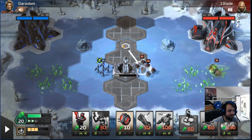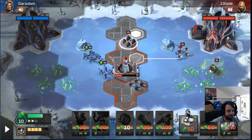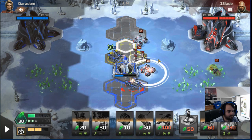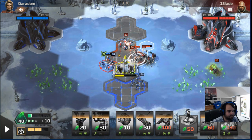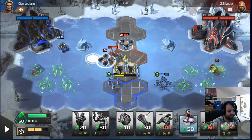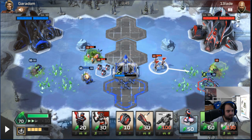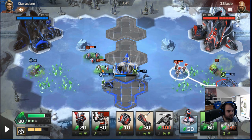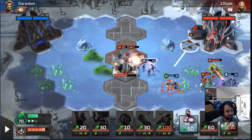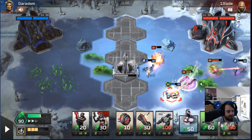Opponent hasn't made second lasers yet which is strange — oh, there they are. We'll make fanatics. We're going to block his incoming units with the wheels — that's a chem buggy. We'll use wheels to block that, and then try and go for a stealth tank. Oh, he's boosted it, that's aggressive. I actually misclicked there, it was meant to be a stealth tank.